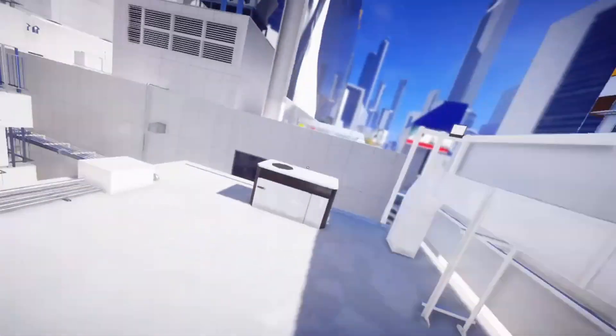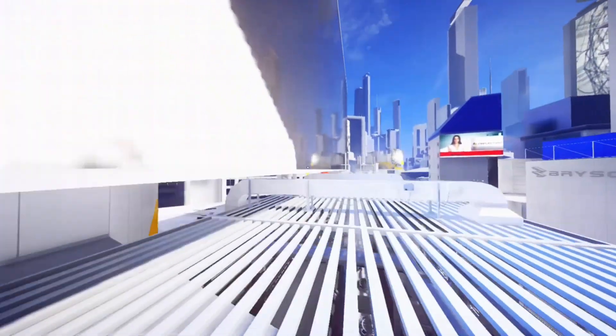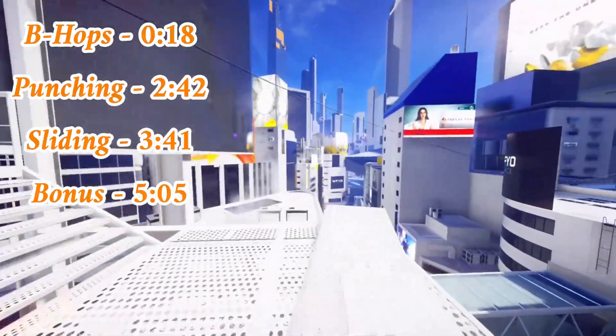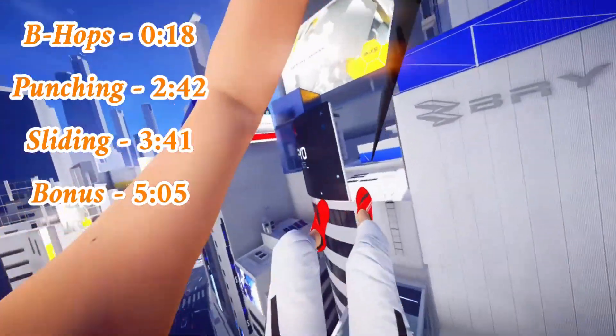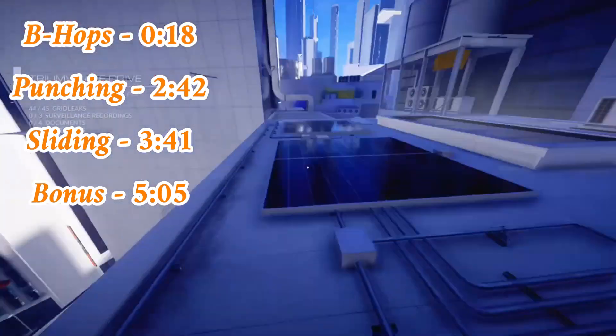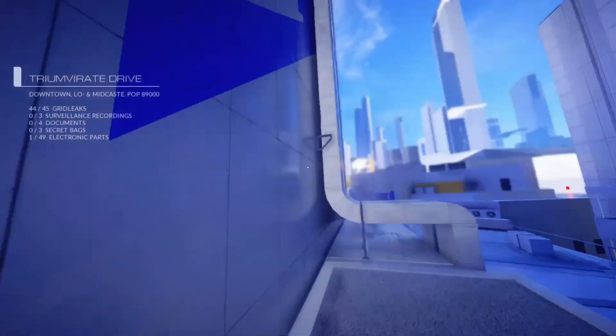Hello runners, and welcome back to the second episode of my console tutorial series. This episode is going to be focusing on ways to keep speed, which will include b-hops, punching, and sliding. Just like the first episode, there will be a bonus section at the end. Let's hop right into it.